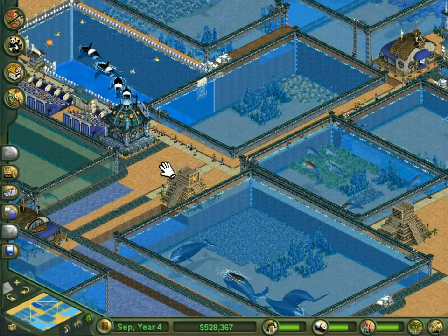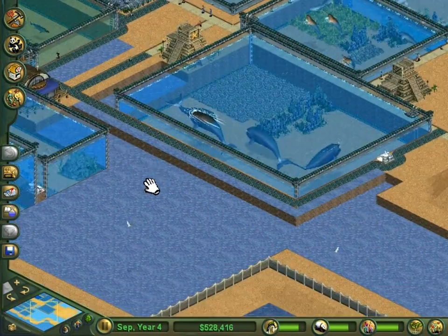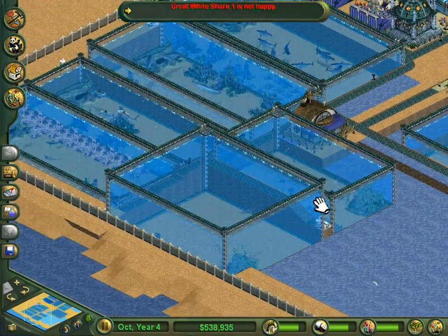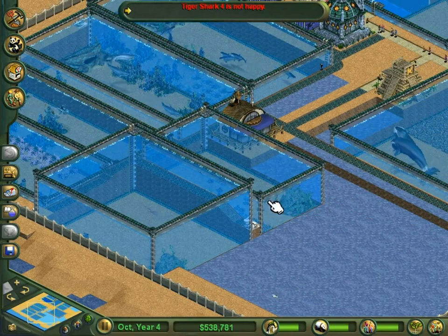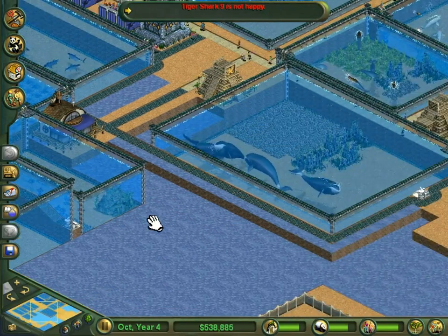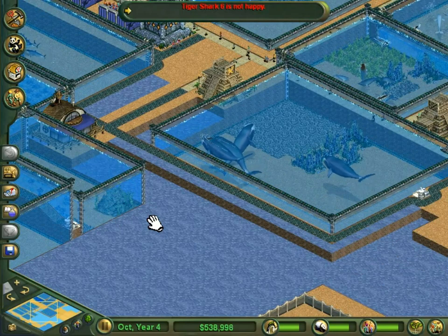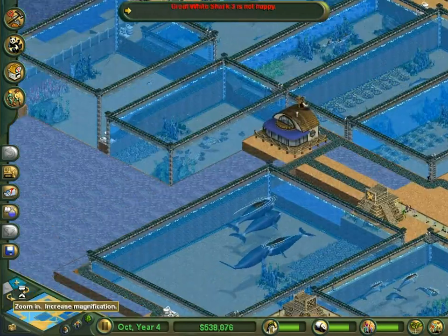Hey guys, it's 18-2, welcome back to Zoo Tycoon Complete Collection. In the last part we built exhibits for the two cephalopods in this game — the Pacific octopus and the giant squid. In this part we're going to take a look at the two rays in this game.